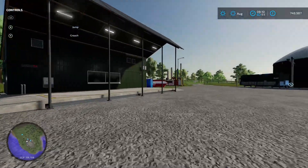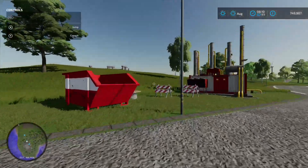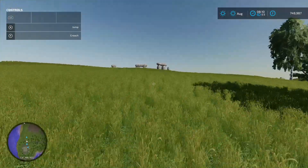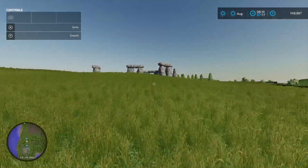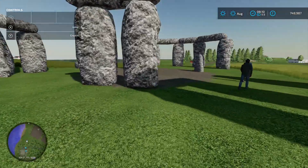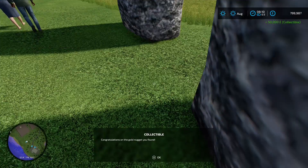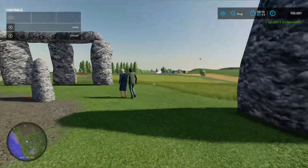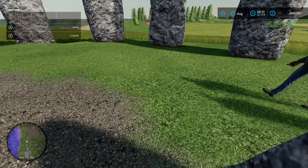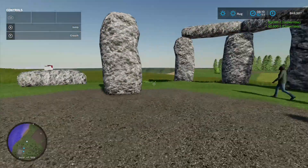Coming up over the road and the grass bank, we reach another viewpoint — it's like Stonehenge! And yes, there is a gold nugget here. Actually there are two of them — we collect both for 100 grand!